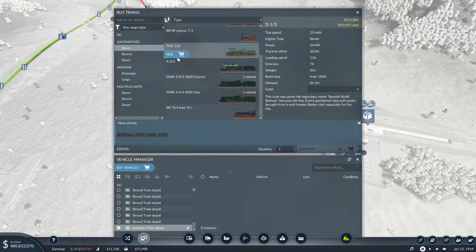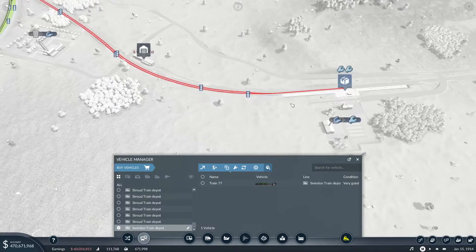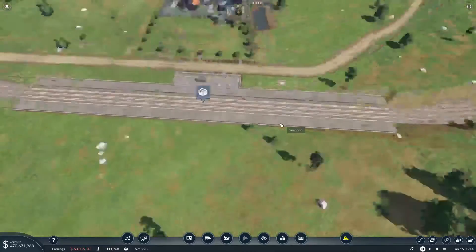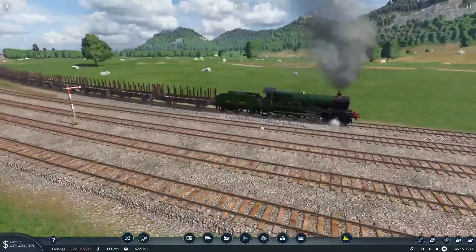We're going to buy a new train - I'm probably just going to go with the most expensive one. Add it, then we want cargo and we want steel - these guys here. I'm probably not going to vary the colors on these. One through sixteen - we'll go sixteen, that's probably far too big, but eventually it will be worthwhile. Then we're going to put you onto this line - Leo Steel. You're going to get underway. Looking fabulous, beautiful train, really nice.